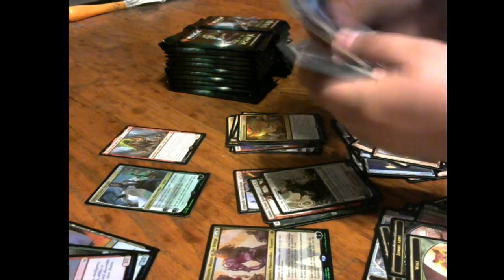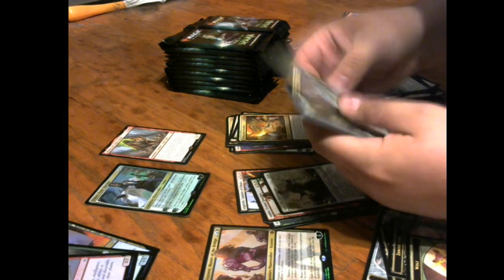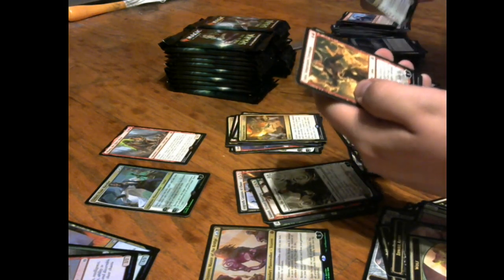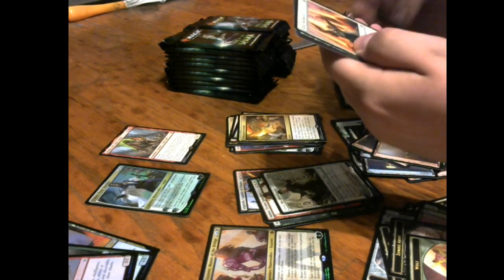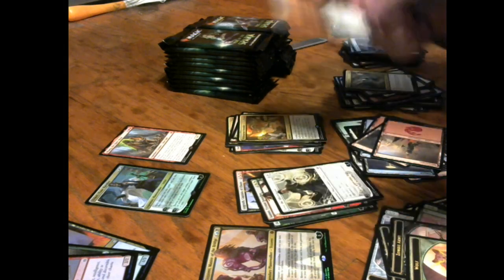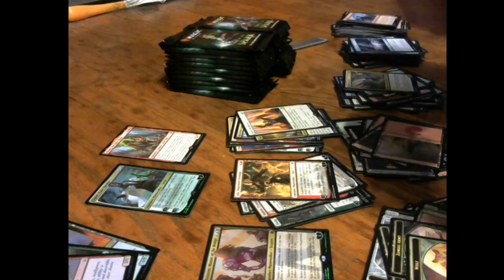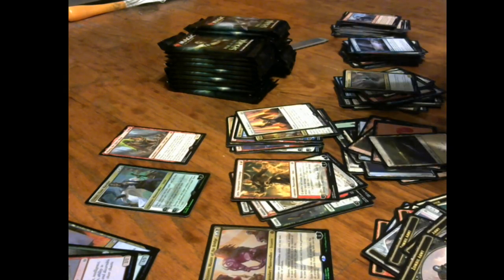So many planeswalkers, so little time. Merfolk Skydiver, Challenger Troll, and Jaya — Jaya Venerated Firemage — and Ignite the Beacon rare — not too shabby. Liliana, I have a feeling you're in here. We've met most of your Gatewatch friends. She's playing hard to get.